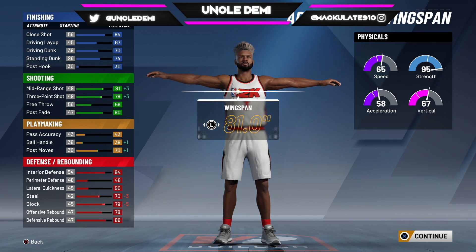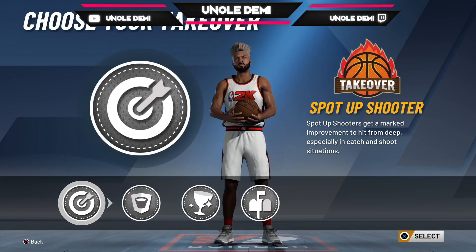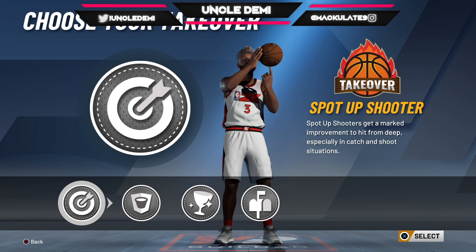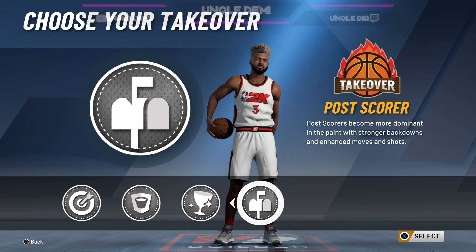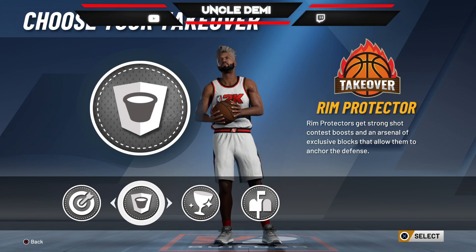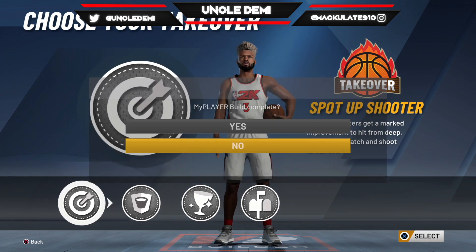It's a solid build and it's definitely usable and playable. For takeover, sharp shooting takeover and post going takeover I think would be really cool. If someone wants rebounds and defense, go ahead, but I think the spot up shooter will be the best takeover for this build.